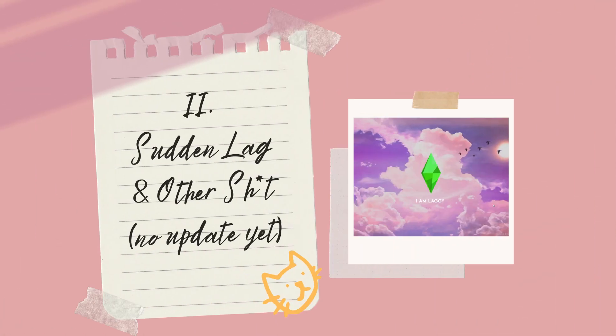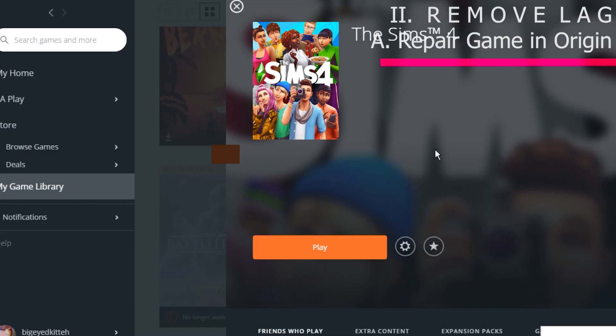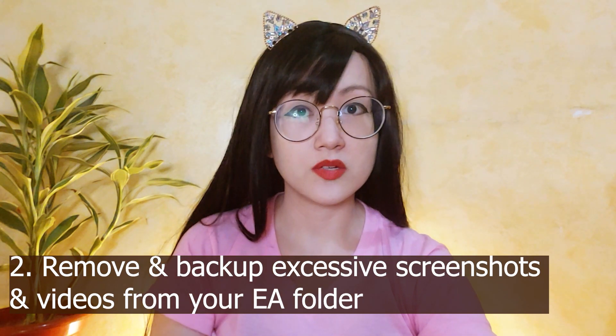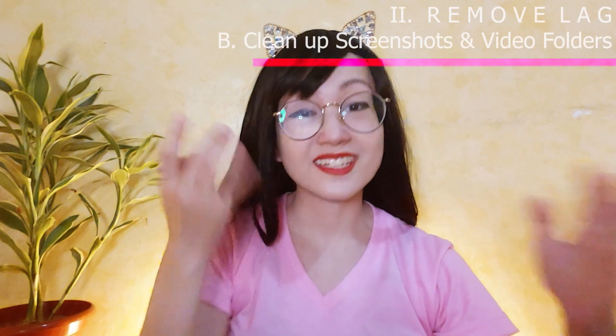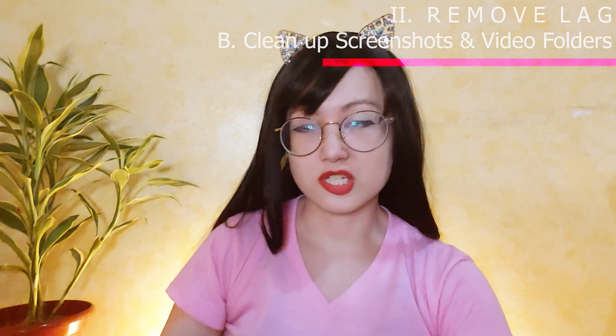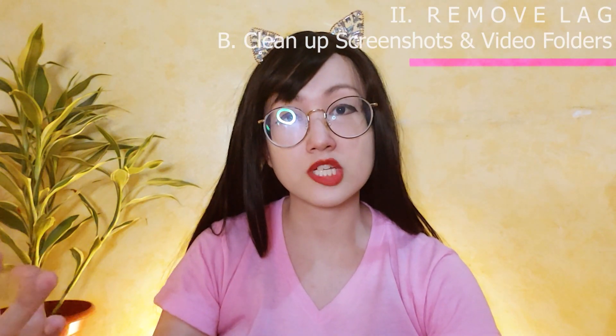The second issue is sudden weird lag or some other issue in-game, even if you haven't updated your game or there's no recent update — it just happened all of a sudden and you didn't install any new mods. The first thing you want to do is repair your game in Origin. The second thing is remove any videos or screenshots. Sometimes if you have tons of them, even GIFs, that can eventually lag your game as well. You might want to back them up in an external drive, or if it's just photos, you can back them up in Google Photos.